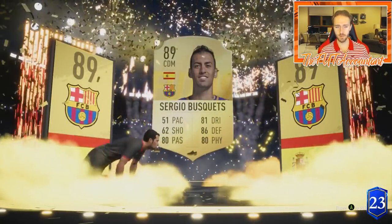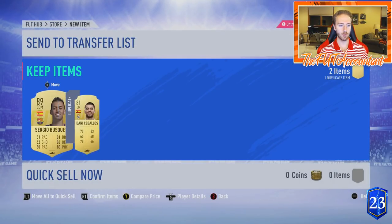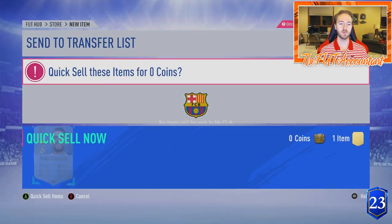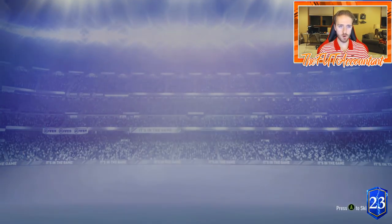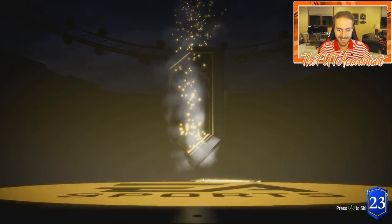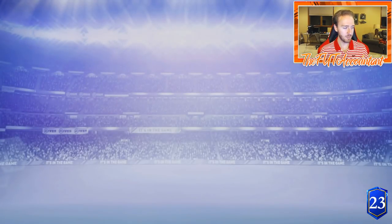The Barcelona badge working again — 89-rated Busquets, worth about 40,000–45,000 coins. That's the La Liga black kit with the La Liga logo on it. An 81-rated card also in the pack, but 89-rated Busquets is big time for SPCs. We will gladly take that. The luck has been improving — can we get a blue though?